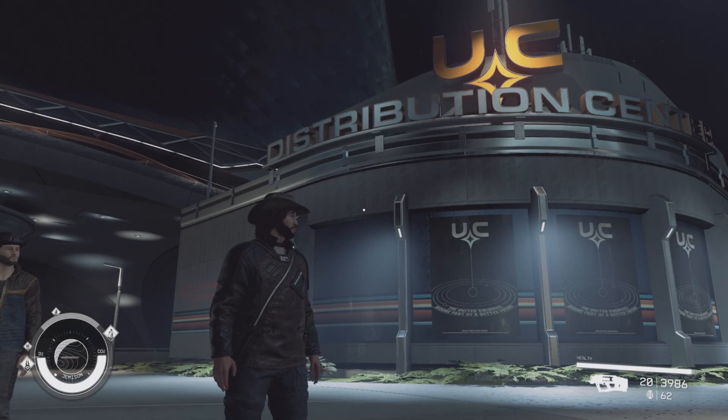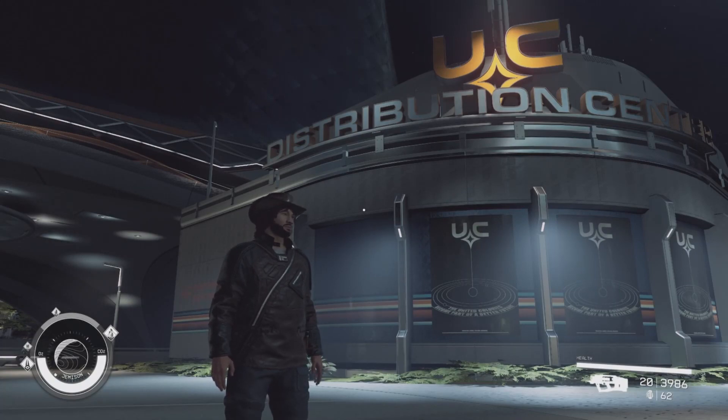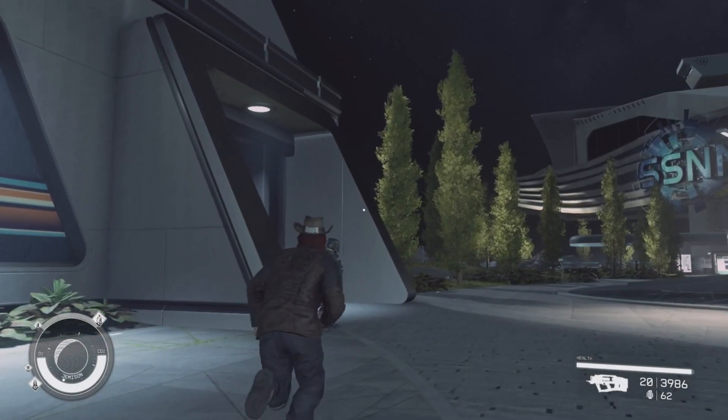Today we're going after two unique weapons: the unique minigun N67 Smartgun and the unique Breacher Rapid Shots. To get these two unique weapons you will need to buy them from a vendor at the UC Distribution Center, which is located in the Commerce District of New Atlantis on the planet Jemerson in the Alpha Centauri system.